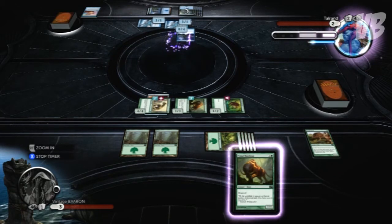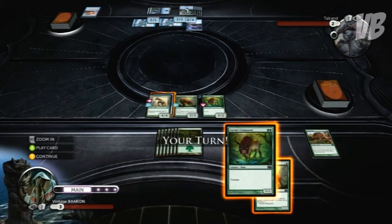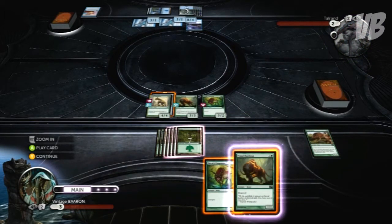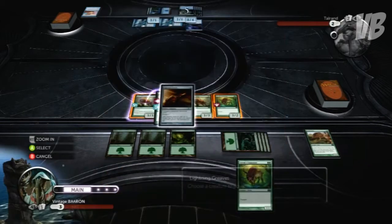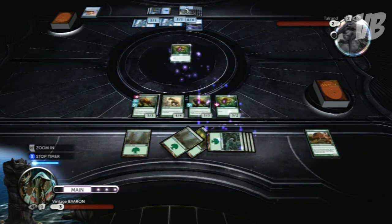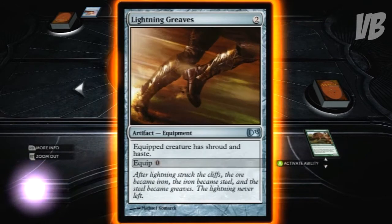They've also changed the campaign — no longer is it a case of following a linear path like it was in 2012, where you'd go A to B straight to the final boss. Now they've changed it into certain areas. The first area is Chandalar, and as you work through those areas you go against various opponents and come across encounters which are like mini challenges, all leading up to your final confrontation with Nicol Bolas — that giant dragon that seems to hate everyone and everything in the introduction.